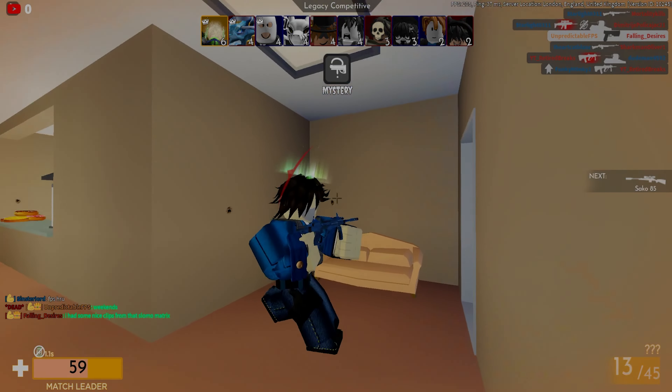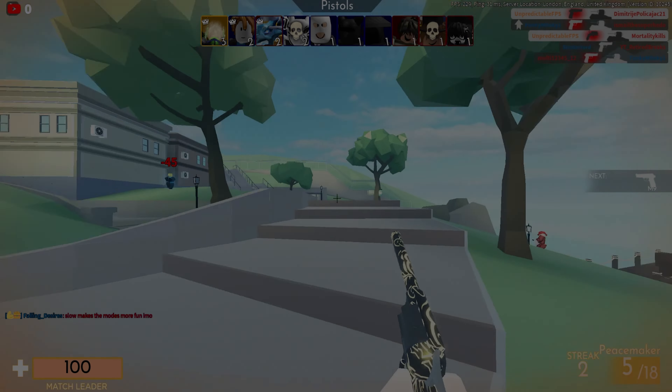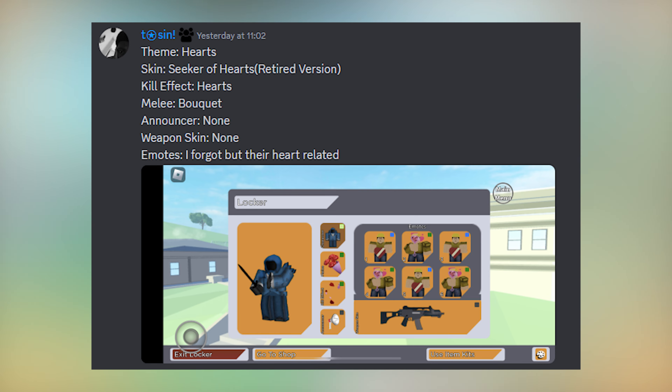First we have this guy called T-Sin and his theme is called Hearts. His skin is the Seeker of Hearts retired version, kill effects is heart, melee is Bouquet, announcer is none, weapon skin is none, and emote is heart related. GG on that — I really like it, especially the retired Seeker of Hearts.